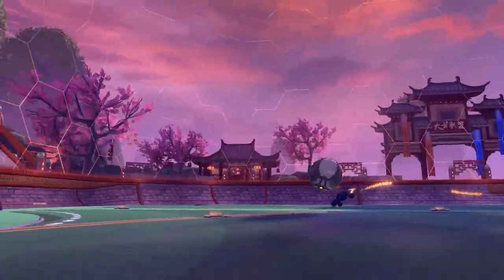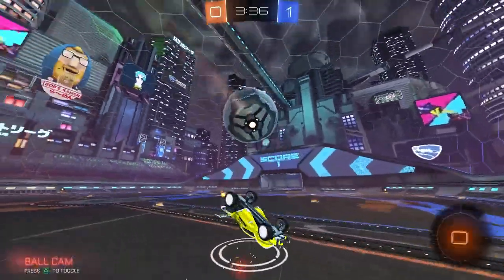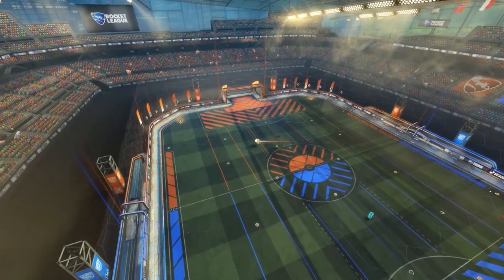Next up, five minutes of quick flicks and dribbling. Use power slide, side flicks, front flip flicks, 45 degree flicks, and get your ground control warmed up.